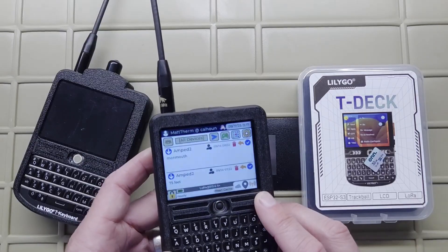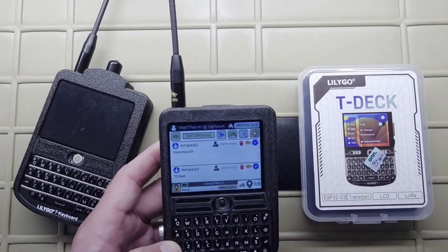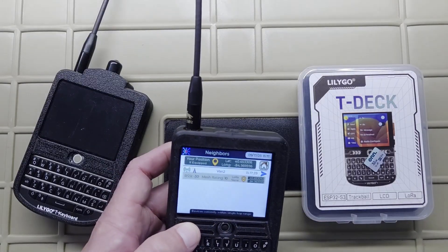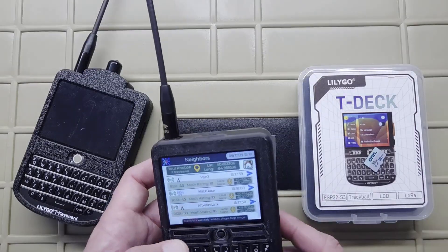Okay, there we go. Now that I'm on the right time, this should turn green here in a second. There we go. So I am on my cluster — I can see the van, and I'll probably see my base station here in a minute. Okay, good.